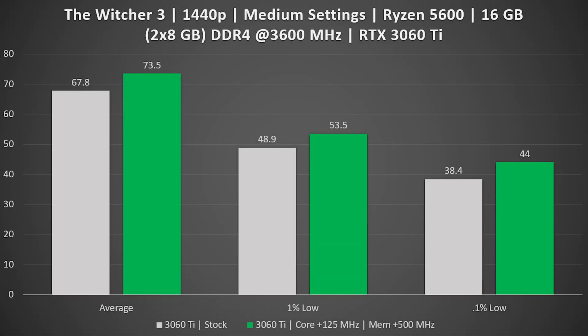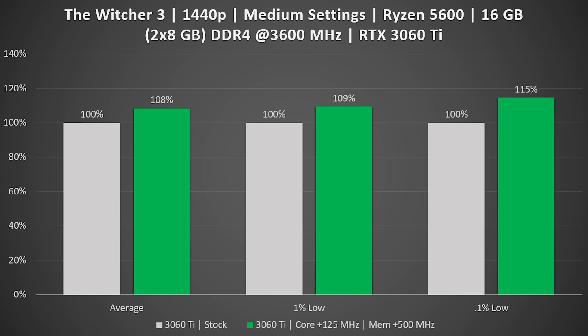Here's the performance I had. The average frame rate jumped from 67.8 up to 73.5. The 1% low jumped from 48.9 to 53.5, and the 0.1% low jumped from 38.4 to 44. Converting that to percentages — keep in mind we're trying to get a 5% gain to turn this 3060 Ti into effectively a 4060 Ti in rasterization — I was able to get 8% on average FPS. The 1% low came in at 9%, and the 0.1% low at 15%.